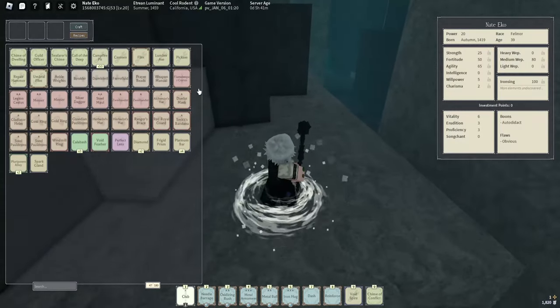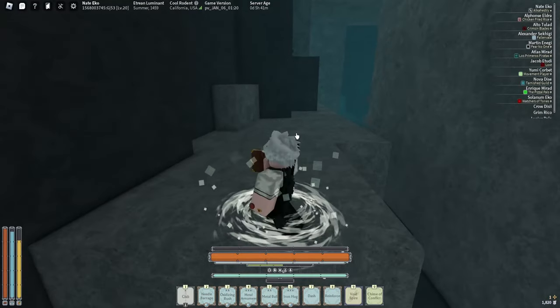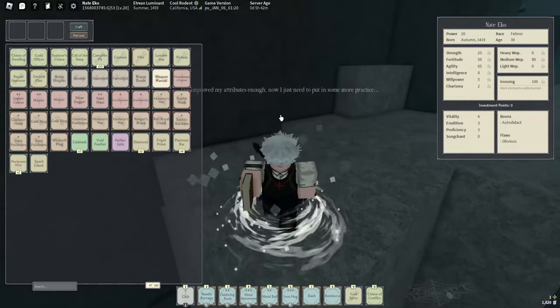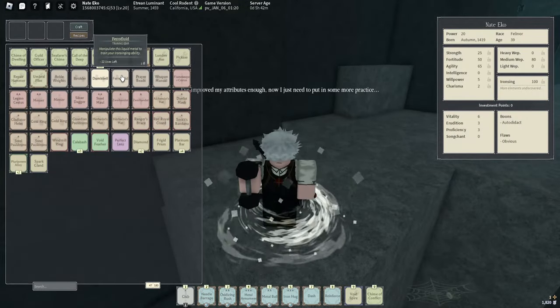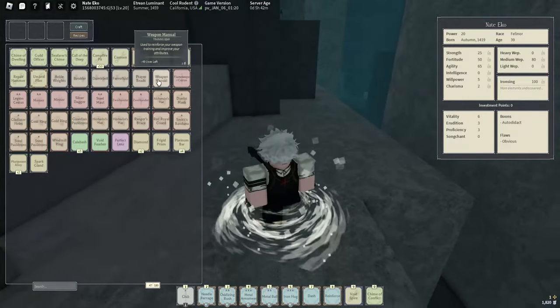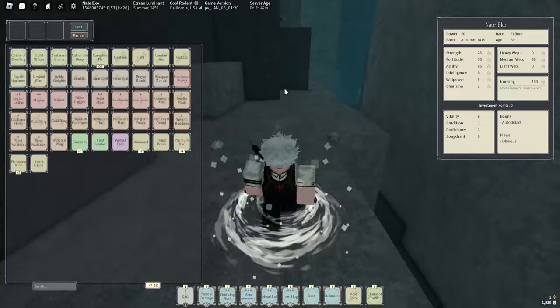After you kill them, immediately use your weapon manual, your dumbbell, your boulder, or any training materials you have. For example, just use your weapon manual after you kill them — that's how you level up.